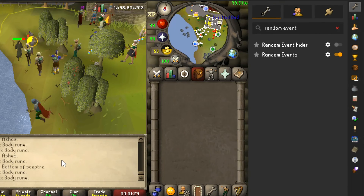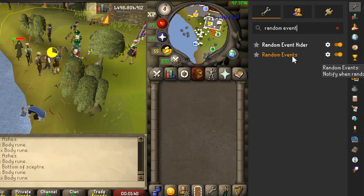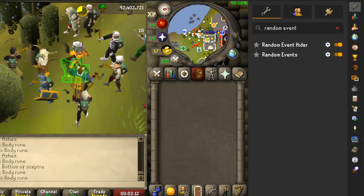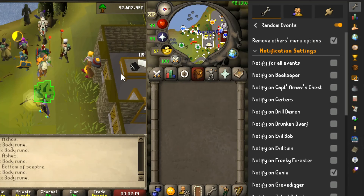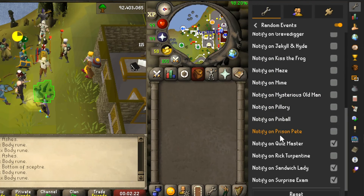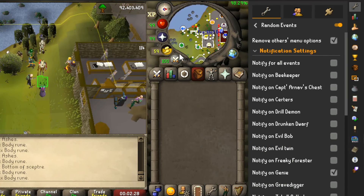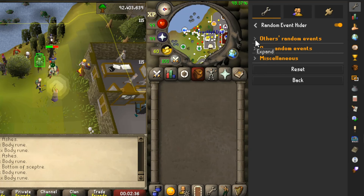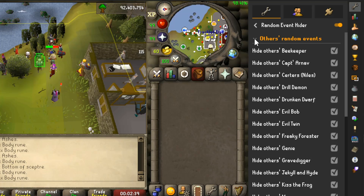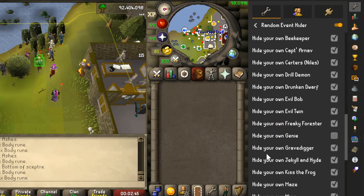The last plugin combination I'd recommend is Random Events and Random Event Hider. Random Events exists in the default plugin list, however Random Event Hider will have to be downloaded from the plugin hub. The Random Events plugin can notify you when random events of your choosing appear — definitely enable the genie and surprise random events for the XP lamp and books. If you're into obtaining collection log items, these can also be useful. Once you've obtained everything you need from randoms, you can disable them in the Random Event Hider plugin. I'd recommend disabling all random events from others first, then hiding all of your own randoms that you wish to disable.